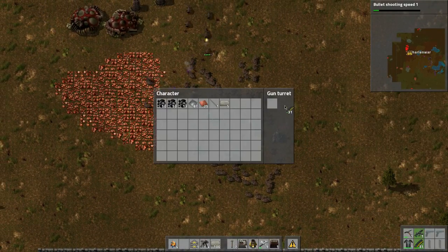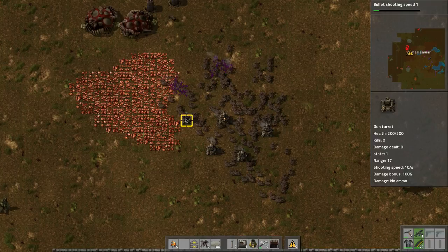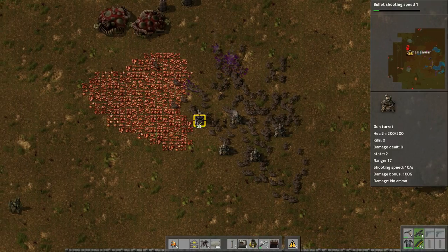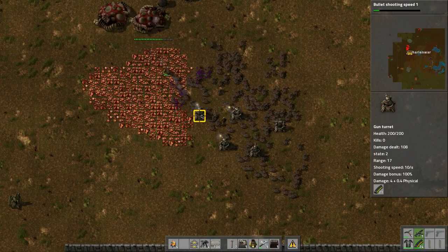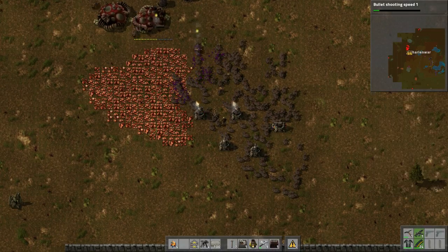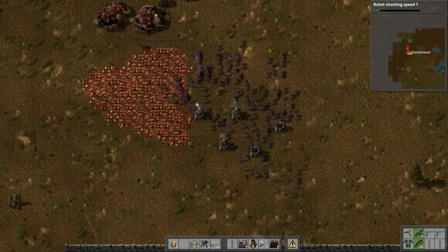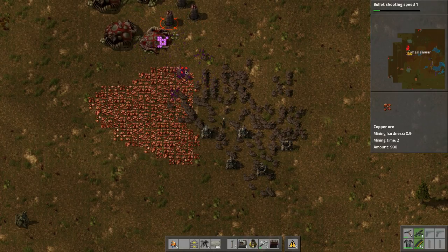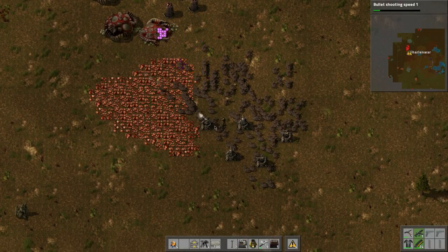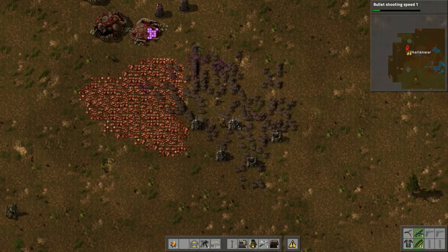This is the turret creep, but the problem is it uses ammo like crazy. Let's put more bullets in there — let's run and grab some more bullets. Come on, let's do it!